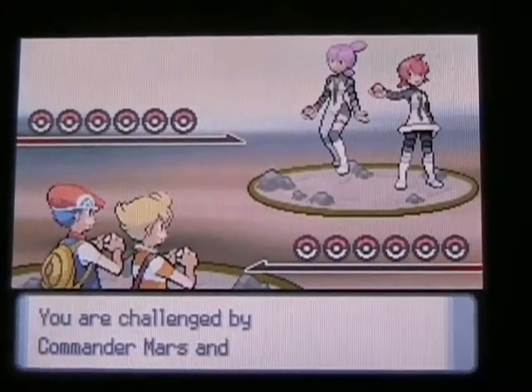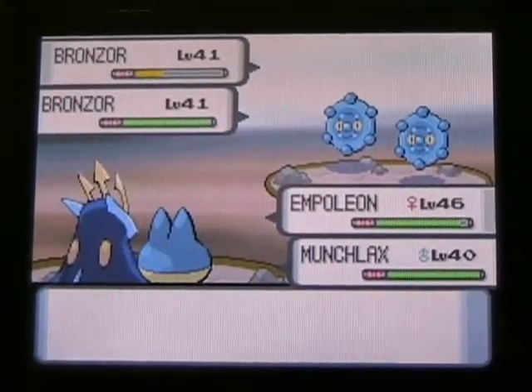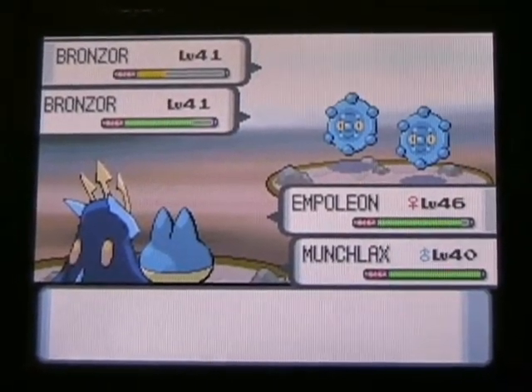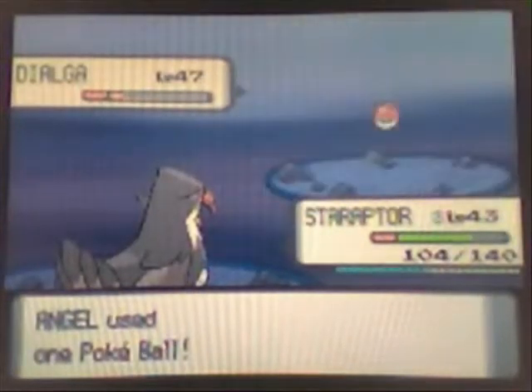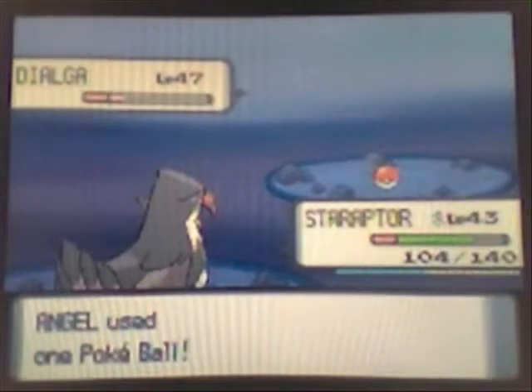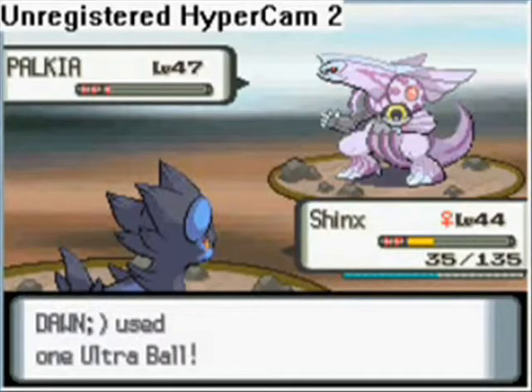There are 493 Pokemon available to catch, but as with other games, only certain ones appear in Diamond and others in Pearl. Near the end of Diamond you can catch Dialga, and near the end of Pearl you can catch Palkia.